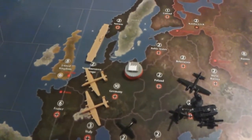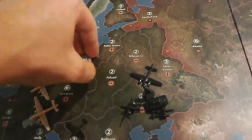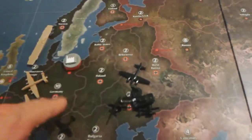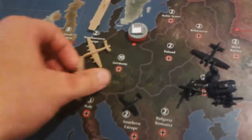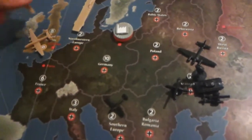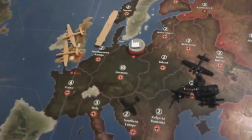Repairs cost 1 IPC at the beginning of each turn. The max damage per factory can be double whatever the IPC value is — so for a 10 IPC factory that would be 20, a value of 8 would be 16, and a value of 3 would be 6. The returning bombers would land again and could choose to participate in another bombing raid the following round or go elsewhere.